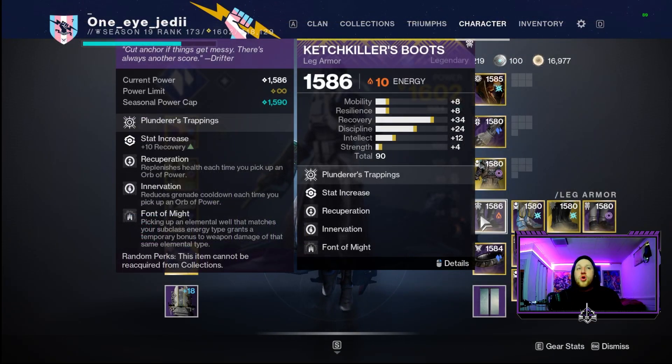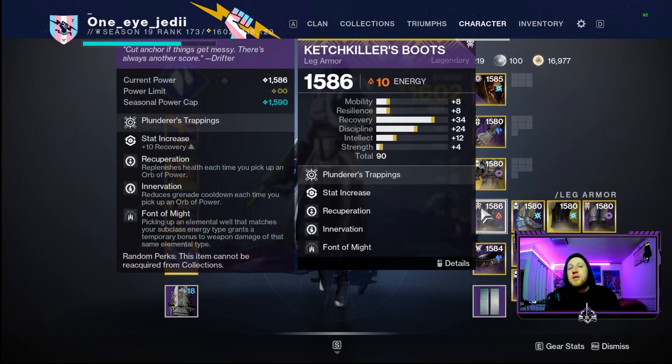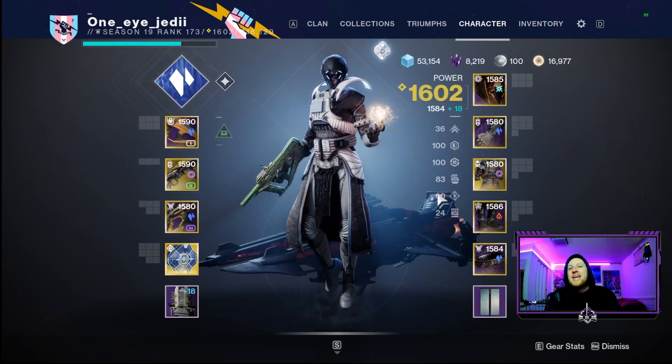On our boots we have Recuperation for health every time we pick up orbs of power generated by Harmonic Siphon, and Innervation for grenade cooldown every time we pick up orbs of power. This is why I really like the SMG for creating more stasis elemental wells as well as more orbs of power - both of these get procced. This is also our second Font of Might, stacking with the first on our chest piece, with Elemental Time Dilation on our arms extending the duration.